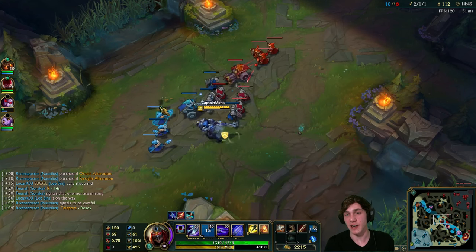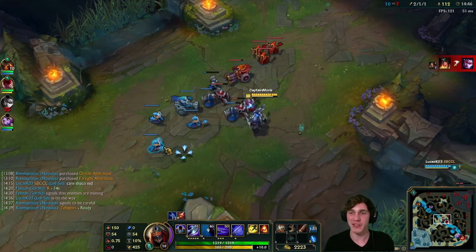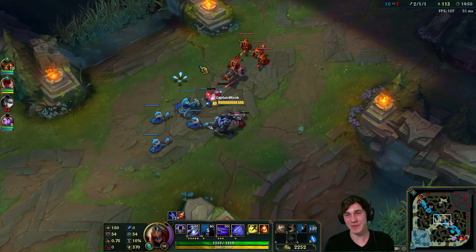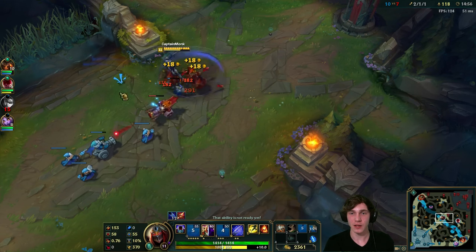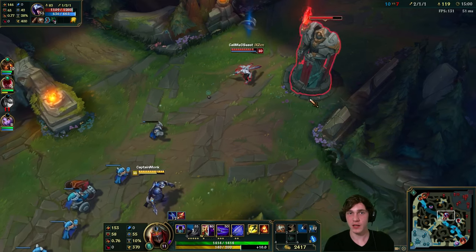It basically encourages you to kill AD carries. It's really quite simple - just kill champions with a lot of AD and you'll do better as Zed. Now we're level 11, really great. I'll push this in and get the siege minion. Talon's low enough that if he doesn't have his ultimate I think I can dive him.